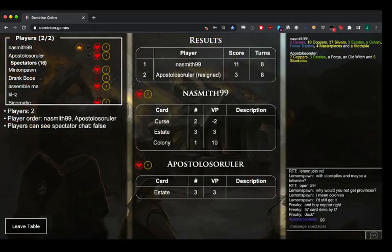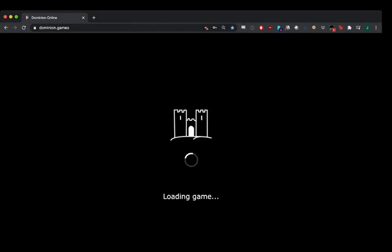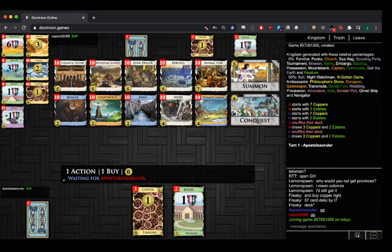I wonder if Apo had a chance if he didn't open all of it — it's still rough. I mean, if you open Guildhall — did he have two-five? Yeah, so you can't even get a coffer, but I think he had a chance if he opened Guildhall. Okay, a bit of a more dynamic board here — we have trashing and village and draw, it's all there.